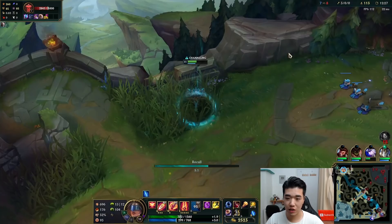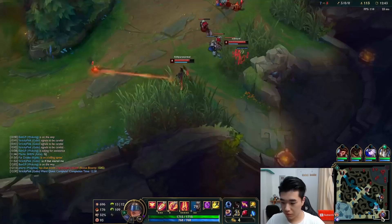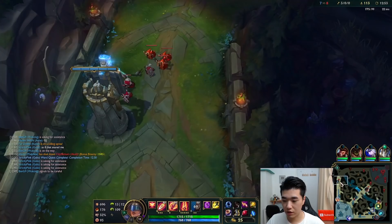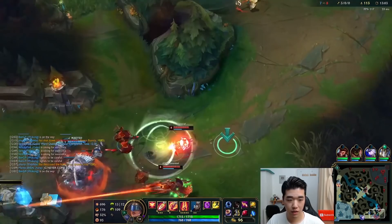That looks gankable, but I'm low and I have no ult. So if I teleport in, Tristana jumps me and I die instantly - that would just be a colossal turbo int. We can wait a little bit for our Ruby Crystal. That doesn't look like a TP opportunity. That's a good ward though - if they put another one I'm really looking for a TP. Unfortunately we got shoved in so we're going to miss some minions here, which is my bad. I should have maybe anticipated that and went back on a cannon wave or teleported. I was looking at bot.